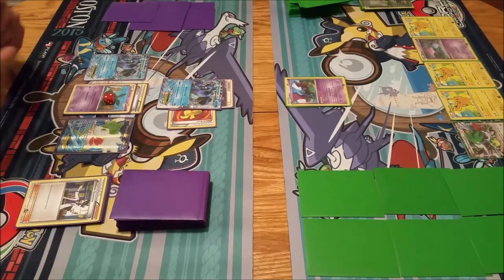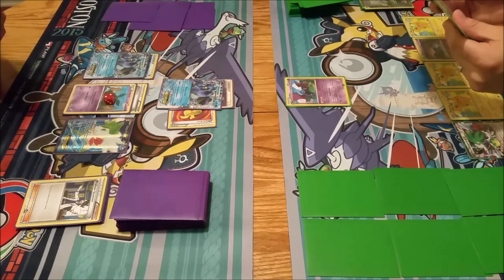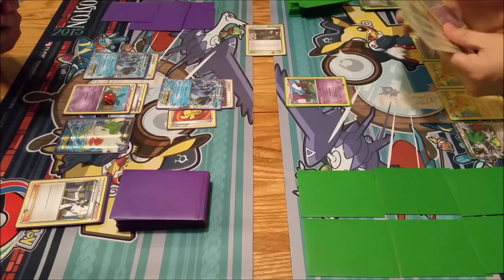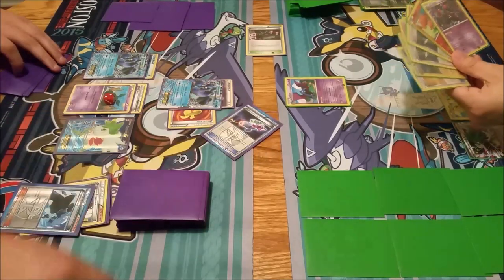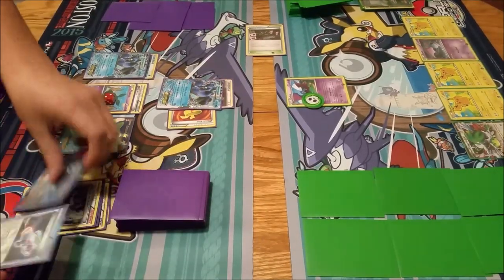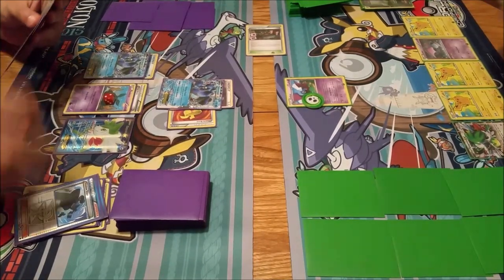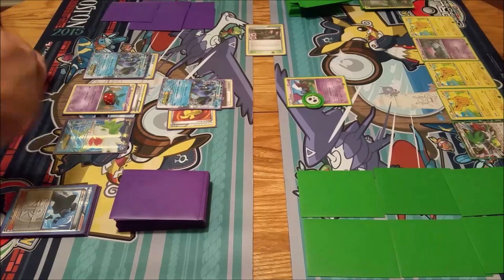Draw my card. Water energy to Seismitoad. Shadow Triad for Hypnotoxic Laser. Shadow Triad allows you to get a Plasma card out of your discard, correct? Yep. Beautiful. And it's reverse - take a look. And I guess I will just click and punch for the knockout.